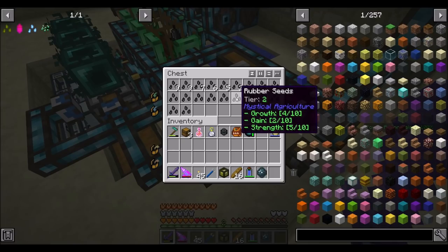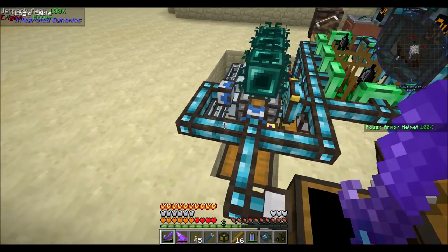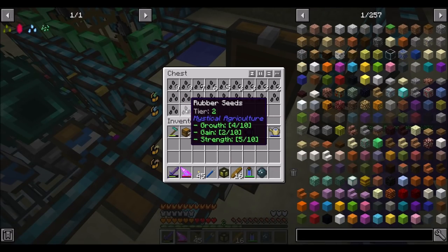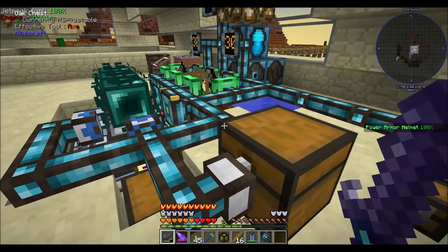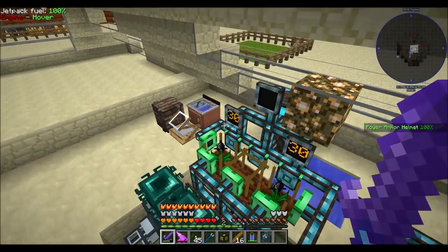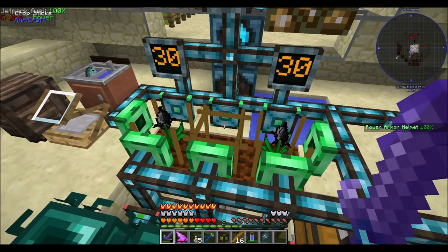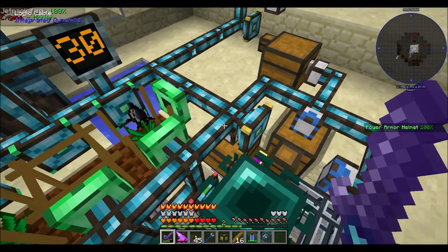So long story short, if we have a weaker seed — like a 4, 2, 5 — and that lands in this chest, it'll read it and do nothing. If it's a better seed than what's over there, it'll break one of the crops and place it in its place. We just so happened to have a fully grown seed from testing and finessing that system. We got these seeds perfect — they're a perfect 30, 30, 30 rubber seed!